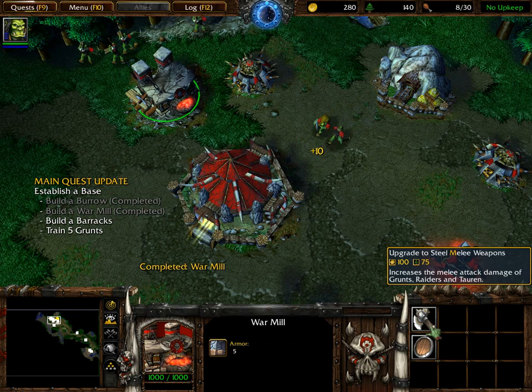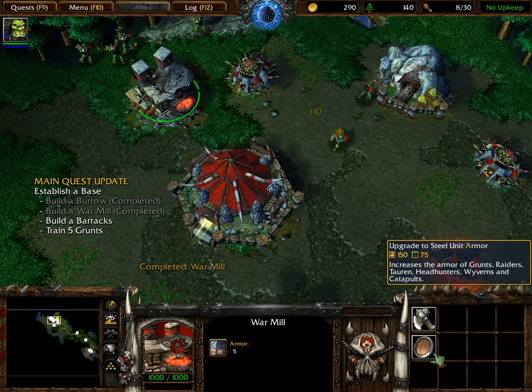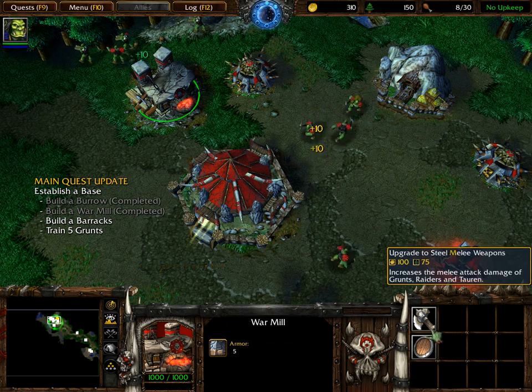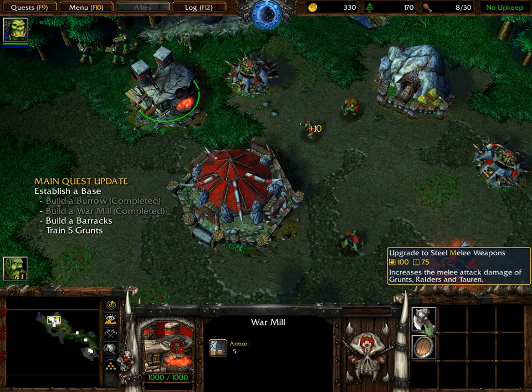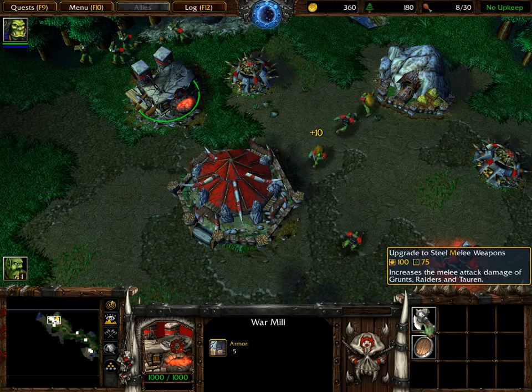Warmills contain various upgrades that can be researched to improve your troops. To see what upgrades are available, select your Warmill. All available upgrades appear as buttons in the Warmill's command card. To research an upgrade, left-click on the one you want to purchase.